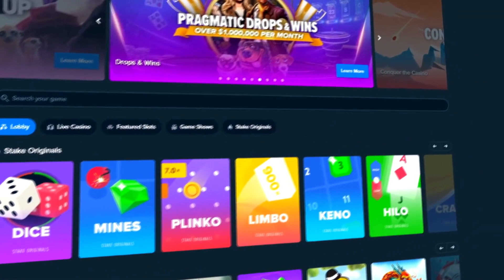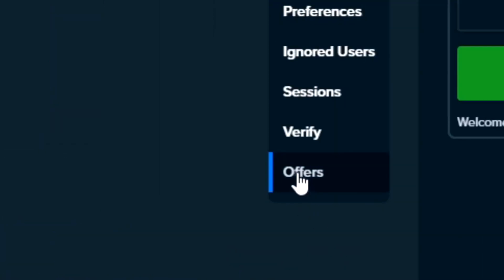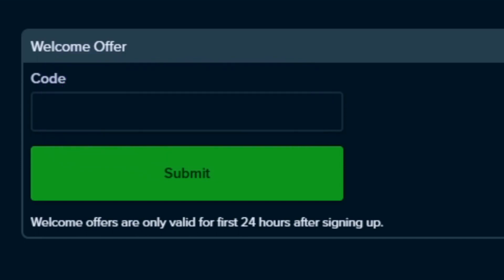Before we get further in the video, just wanted to say that if you're new to Stake you can get yourself started with instant rakeback. All you gotta do is come to the little guy in the top right, go to Settings, go to Offers, and where it says Welcome Offer, make sure you type code 'supper'. This is only available within 24 hours of signing up, so make sure you're a new user to the site, and if you put that code in you'll get instant access to the rakeback system. Anyways, let's get right into the video.